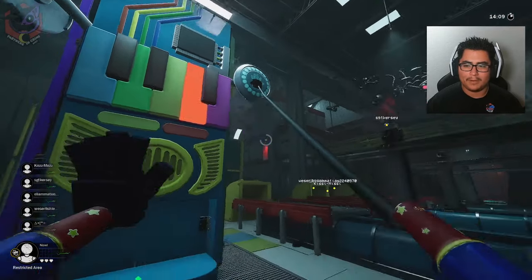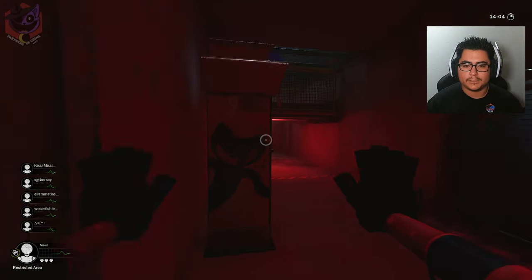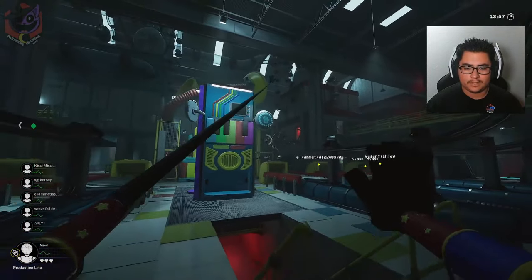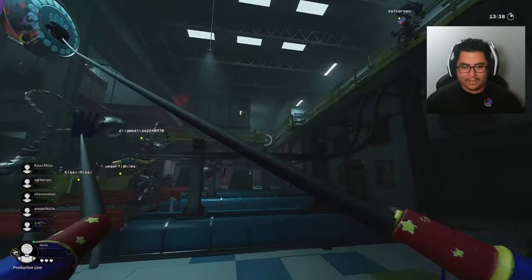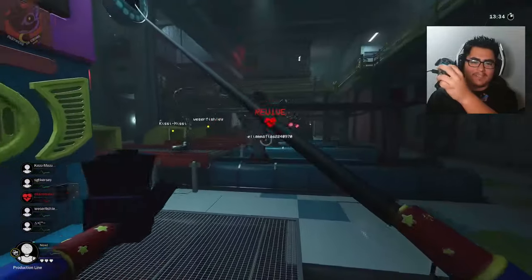I saw the Mommy by the way. How do I roll? Square is roll. Of course X is jump. What is Mommy doing? It feels so weird — it's reverted. Mommy's just dancing next to me. I can't crouch.